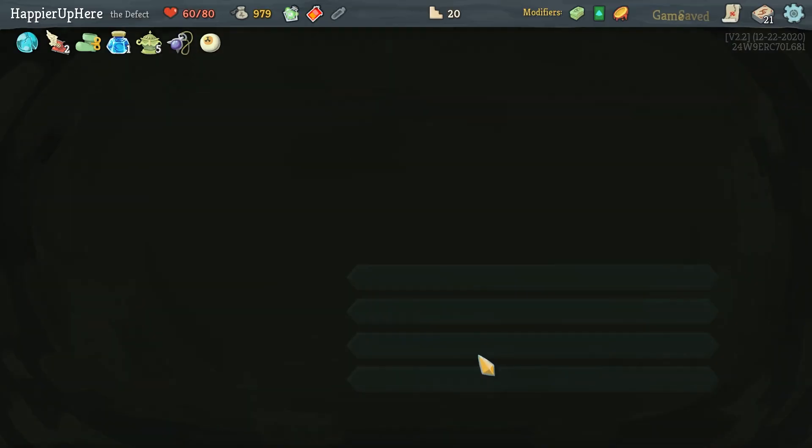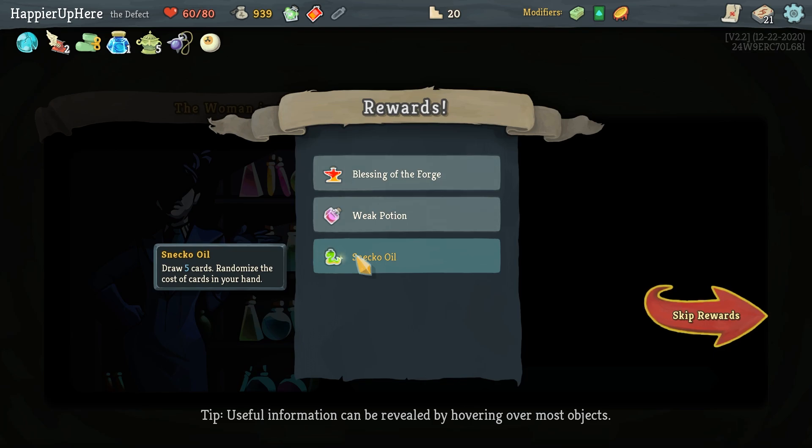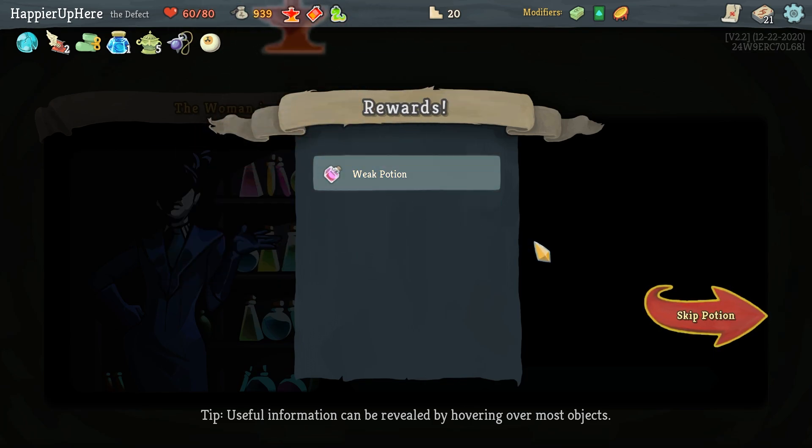I have a lot of gold — let's spend some. Sec Oil is basically free card draw. I don't think I need the Fairy in the Bottle, so let's take the Blessing of the Forge as well.